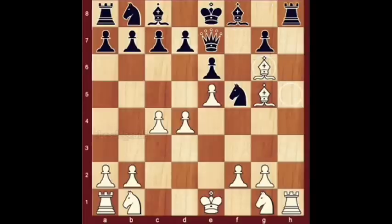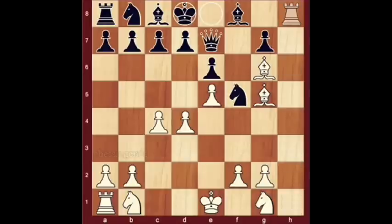Bishop takes g6 check — removes the threat on white's bishop at g5 and white's pawn at d4, forks black's king and black's rook at h8, and blocks black's pawn at g7. King d8 — yikes, pins own queen, leading to rook takes h8.